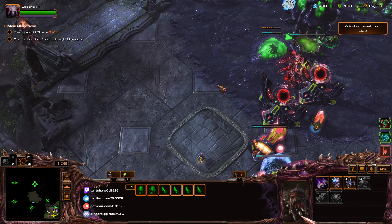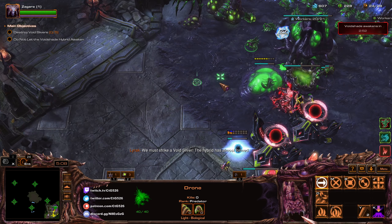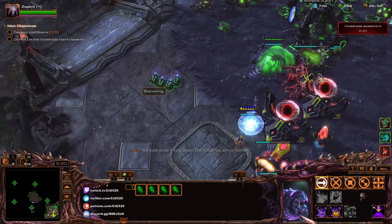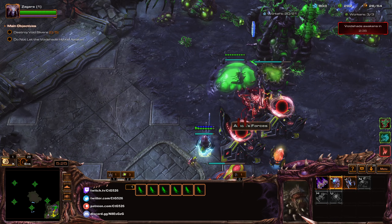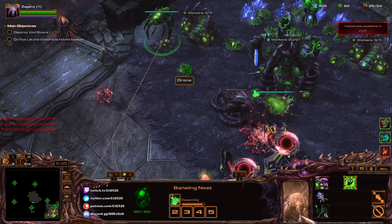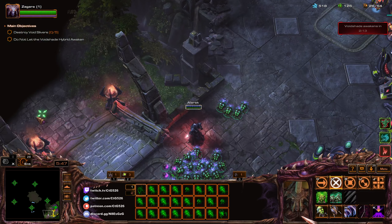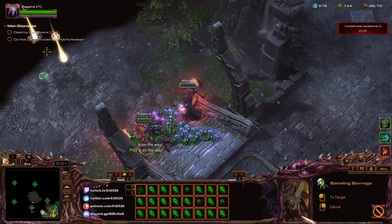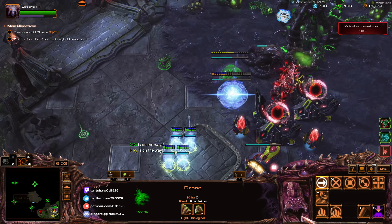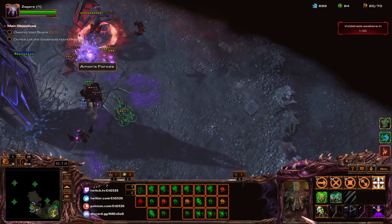I also want to get another one to path through here. Get those upgrades. Last one — Evolution Chamber, gateway — there we go, all right let's go. Push through here, destroy this.